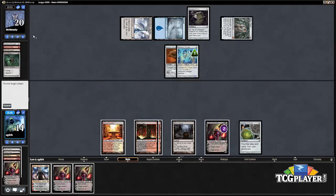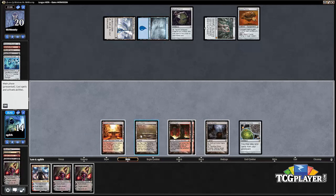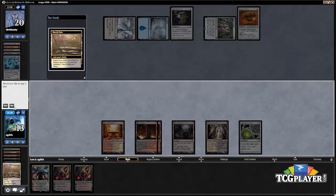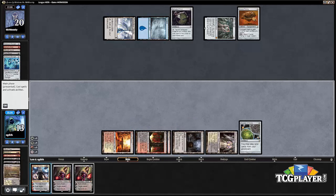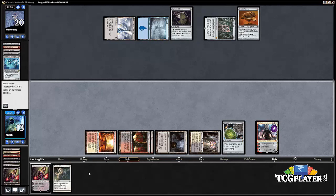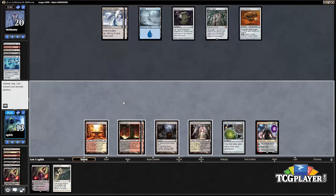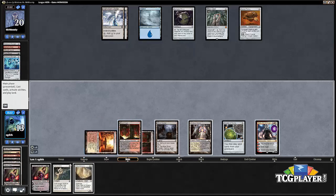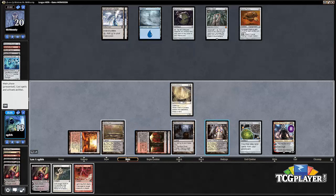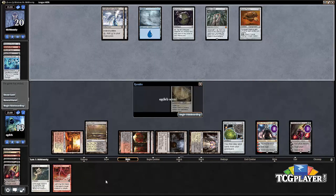We have no problems now cashing our Liliana in, and we can actually just go ahead and play Nahiri and push towards going ultimate immediately. Our opponent's basically just dead here — I don't think there's any sequence that's going to get them out of the pickle they're in. We don't even really need to discard anything; we're going to go get Emrakul on our next turn and that's going to do it.